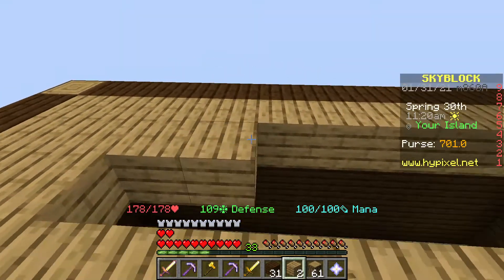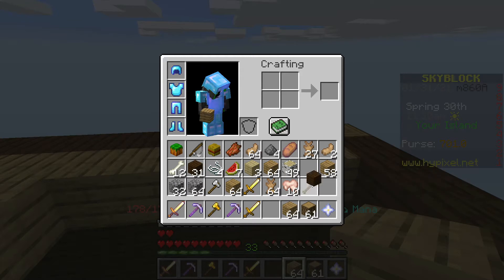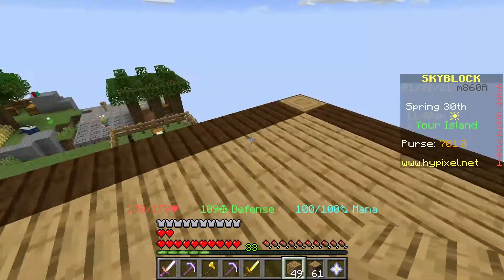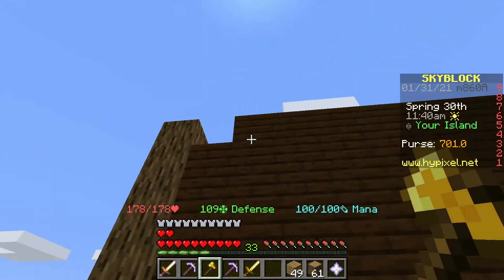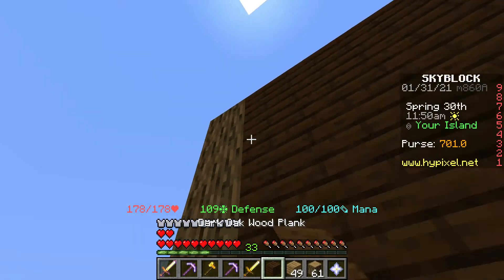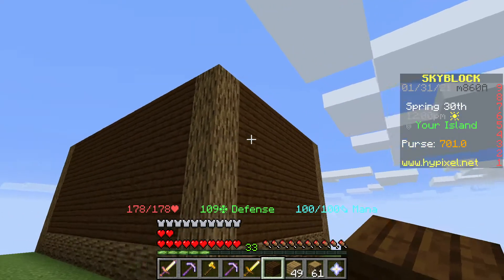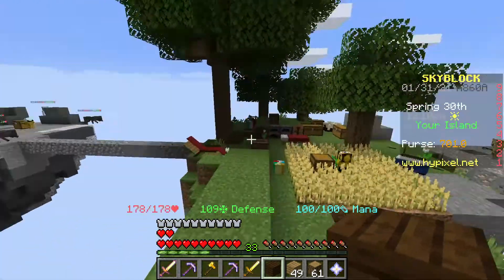I'm just finishing up the top of the roof. I was thinking about changing this layer with more logs instead of the dark oak across the top. But if I'm gonna put stairs I don't know if it really matters because the stair block would cover it anyway. I might change it later and put a layer of logs on top, but I'm gonna put some stairs on this side so I'll need to get some more logs from this tree.